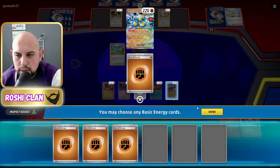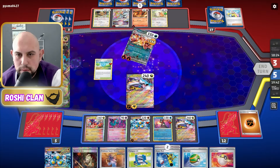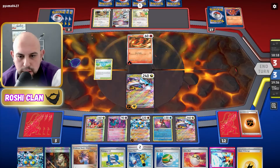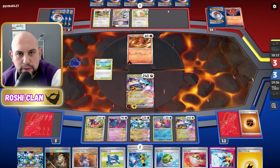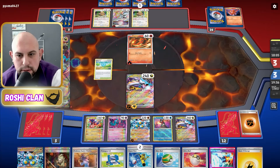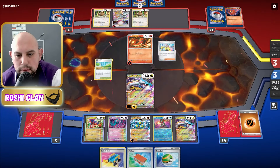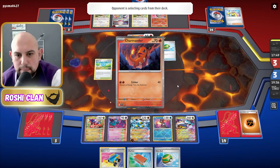We need three energies — 140, it has to be three. Take one of this, one of this, one of this — that's enough to knock that out. Prime Catcher and Electric, so I can attach the Electric and use the Nessa. Maybe I should have taken it off this Raging Bolt because they're probably going to get a Charizard next turn — should have kept that Fighting there and taken off the Electric. I can get another Nessa down and Pal Pad it back in.